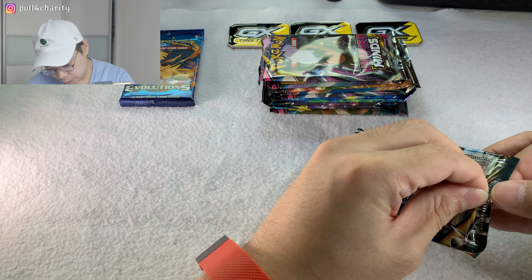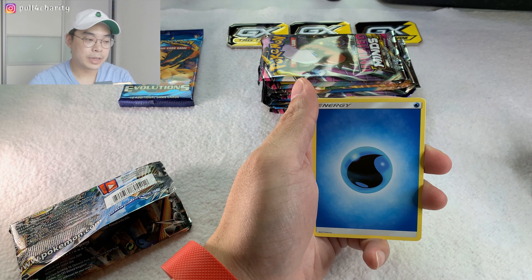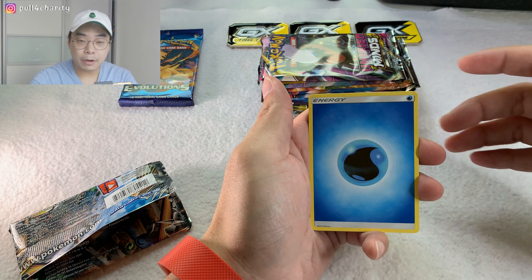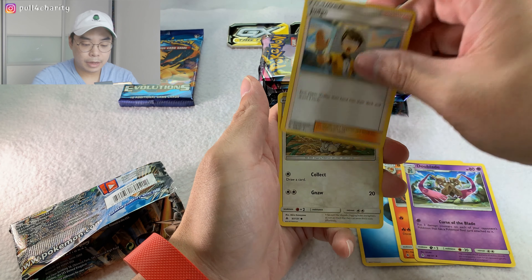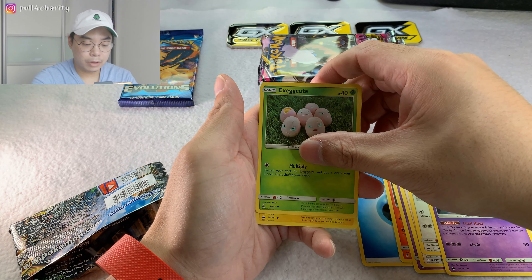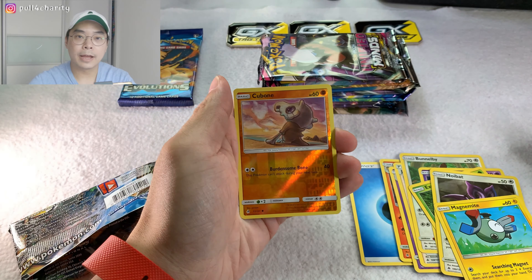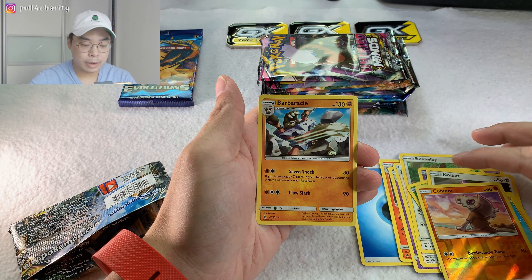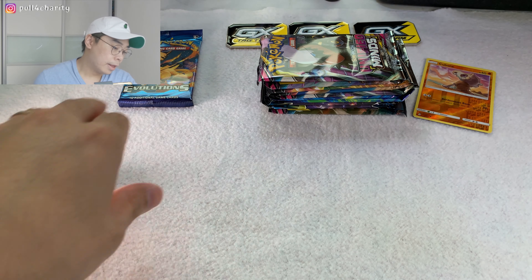I'm pretty new to YouTube, so I'm watching a lot of videos in terms of how to edit and film. I wanted to try everything I've learned - just wanted to play around with the intro, you know, cloning myself and doing that zoom-in thing as well. So this is the first pack, hopefully we'll pull something rare today. Water energy, Abra, Judge, Bunnelby, Noibat, Magnemite, and then a reverse holo Cubone - just a common card - and we finish off with a Barbaracle, which is just a regular rare.